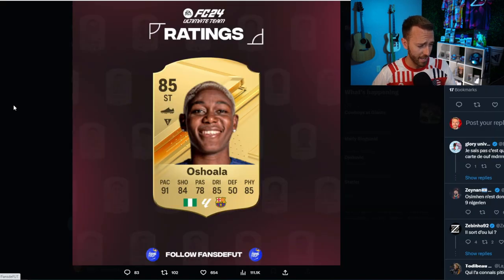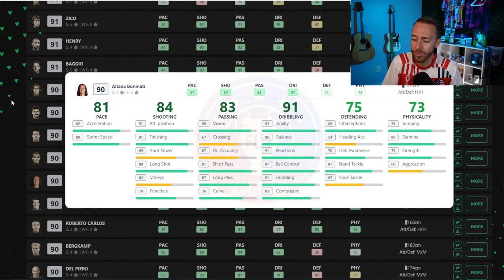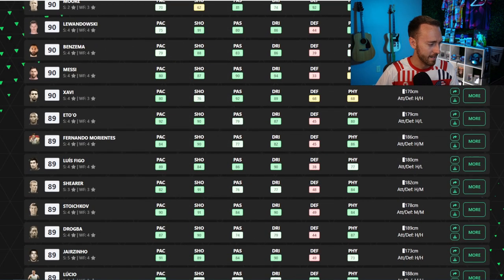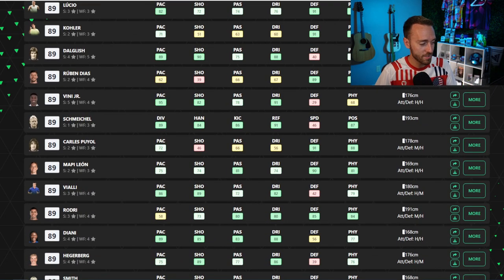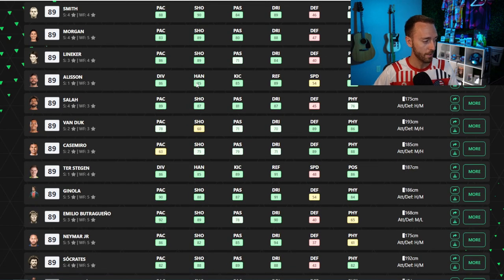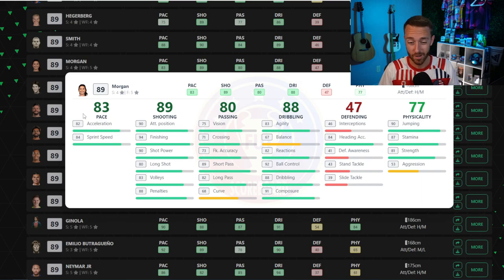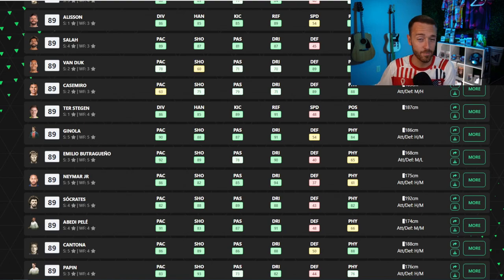A lot of people are going to want to try to get them into their teams. If you've seen the Putellas card, that looks insane. And this Barcelona striker, Oshala — I'm butchering the name — but 91 pace at the beginning of the game with an 85-rated card, that's going to look like a very overpowered women's card. Since it is a hot topic and something brand new with all the changes coming to FC 24 in this area, I just encourage you guys to view it as an opportunity to learn about the beautiful game of football. Change causes controversy and conversation, and a lot of people aren't going to like it, but we have a lot of change in FIFA and EA FC every single year anyway. So just enjoy the parts of the game that you want to enjoy.